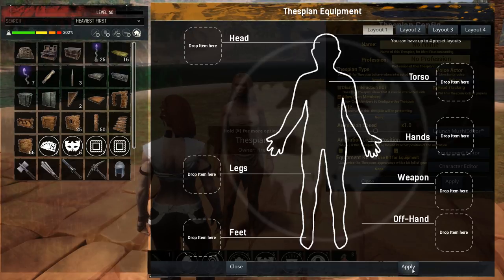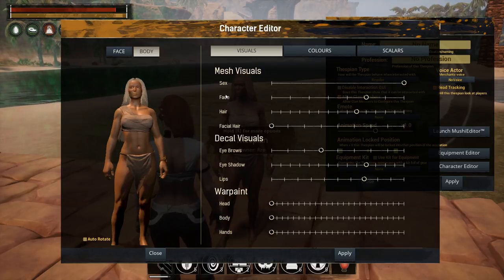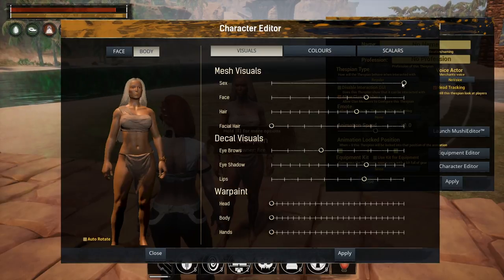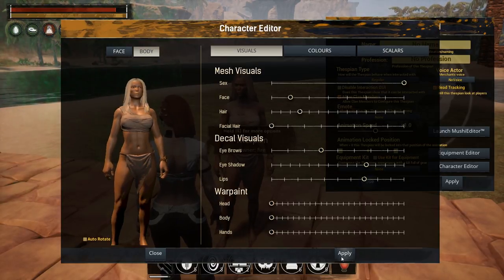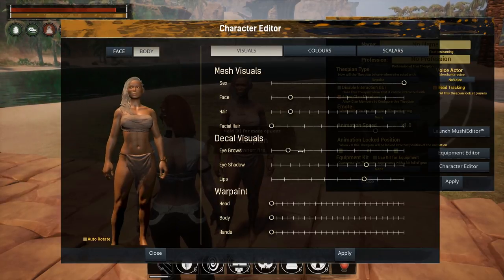Going into the character editor, it's super advanced — almost as detailed as creating your own character. You can change the thespian's sex, change their face to a default base face, and get into the scalers to customize further. You can change the hair type — click Apply and that takes effect. You can even give female thespians facial hair, which is hilarious, and change eyebrows as well.